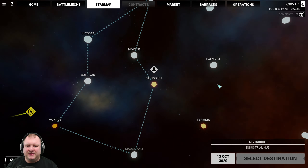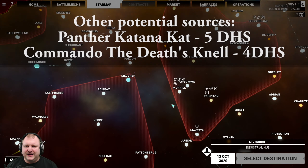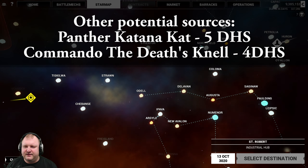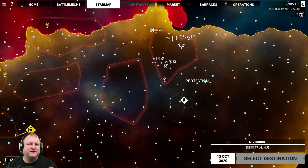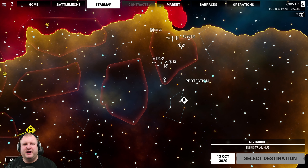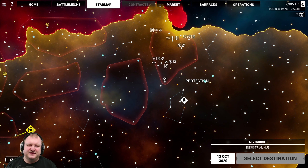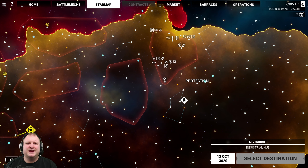Go to the Star Map and start traveling around in Devian space. Look for the icons for hero mechs — the little skull icon — then go there and hope you can get your hands on an Urbi K9. If you see the Urbi K9 pop up anywhere, instantly buy it, remove the double heatsinks, then just sell it again. You will be very, very happy to have those double heatsinks in your mechs.